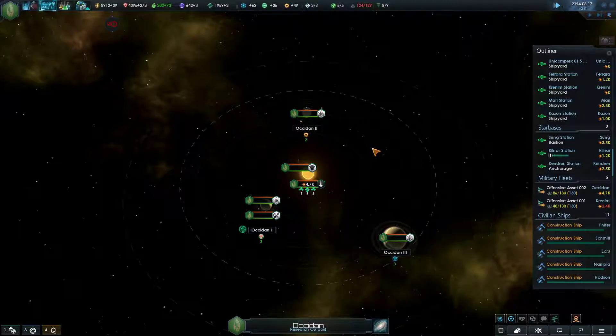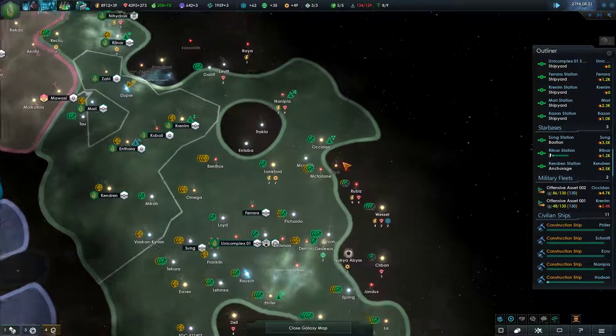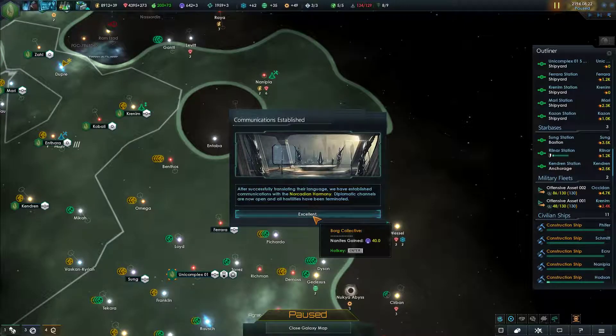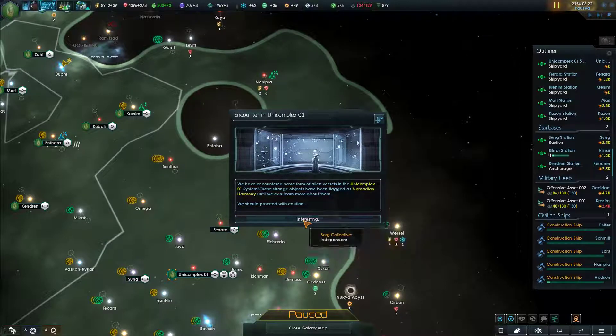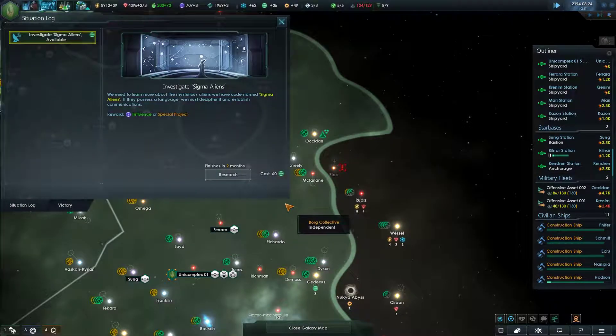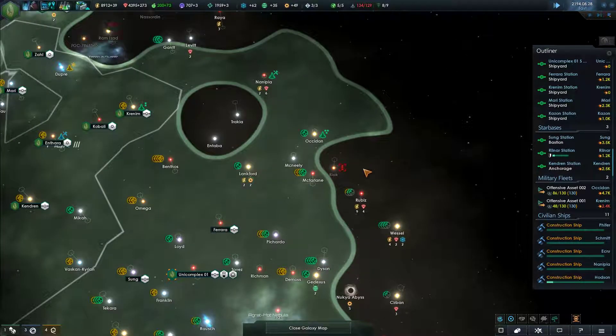What did I just do? I slowed the game speed down. Diplomacy is irrelevant. Why did I just - what's going on here? I don't know what that was. That was weird.